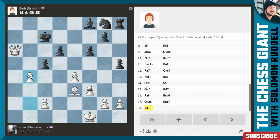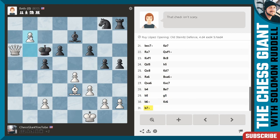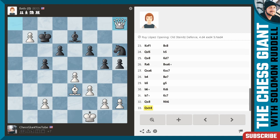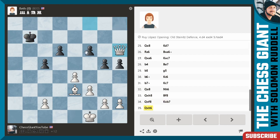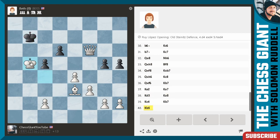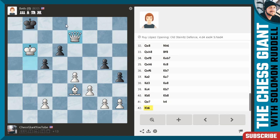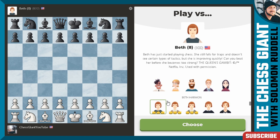King takes c7. We'll play b4, trying to break through on the queen side. Now we can play b5 and b6 with check. Knight h6 — we just take the rook off. Here we have a completely won game. We take the bishop, take the knight, now we're just going to take the pawns off the board and try to get a checkmate. We'll bring the king in, play queen e7, and we got a game. Somehow I managed to win. Let's keep it going.